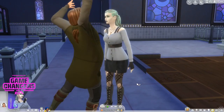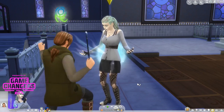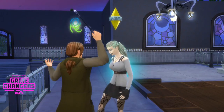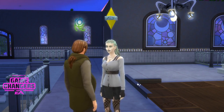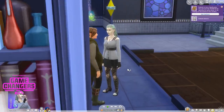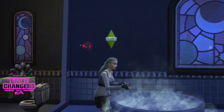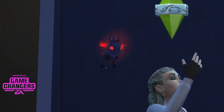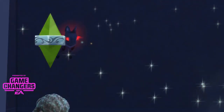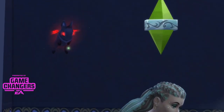It's got a new life type which is the spellcaster occult — like wizards, witches, that kind of thing. You can integrate it with your other expansions. If you've got Get Together you can make a really cool magic club. If you've got Cats and Dogs you can make your cat or dog into a familiar, which is super cute. Familiars are really cool as well — an awesome new addition.